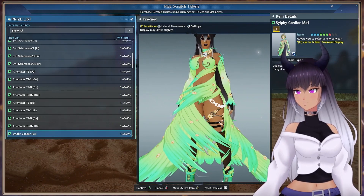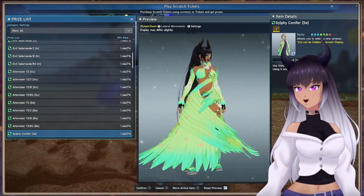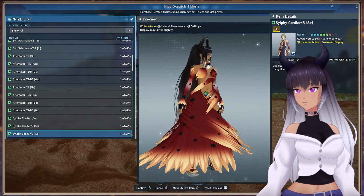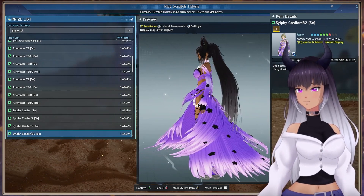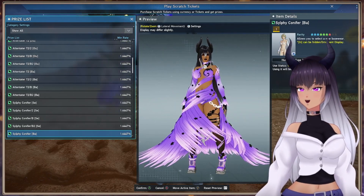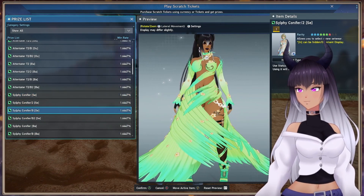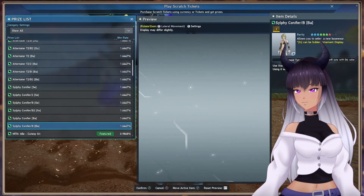We have the Sylphie Confier, which looks very Mystic Elf. This is a set where we have the 2 variant, the B variant, as well as the B2 variant. Not everything on the scratch so far is my style, but I really like the scratch — we're still at the top. We have the basewear that goes along with that. That's a set, not an outerwear. We have the B variant.